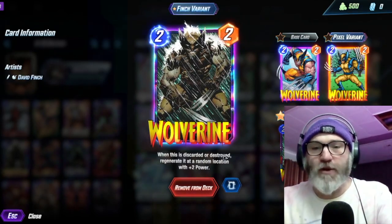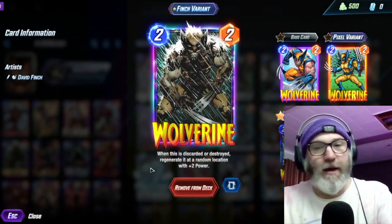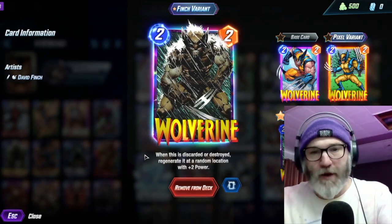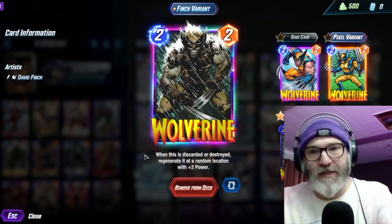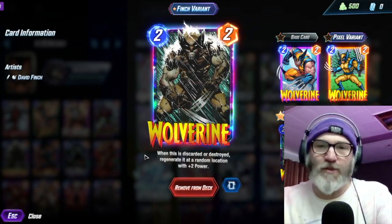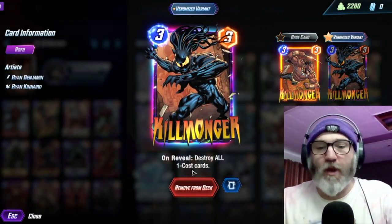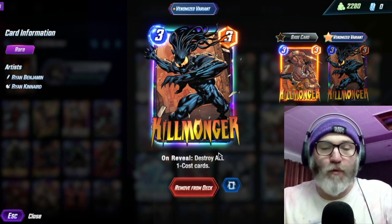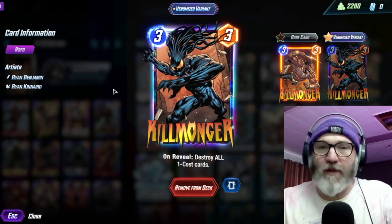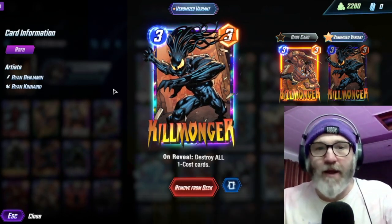We have Wolverine — when this is discarded or destroyed, regenerated at a random location with plus two power. This can get fairly big too, especially because we have the Forge buff. We have Hulkbuster in this deck — ideally you want to use those on Deadpool, but that's not always going to be the case. Wolverine's a great backup. We have Killmonger — on reveal, destroy all one cost cards. This is great for buffing up your Deadpool and getting extra energy from X-23, not to mention getting rid of all your opponent's one drops, like Sunspot or Misty Knight.